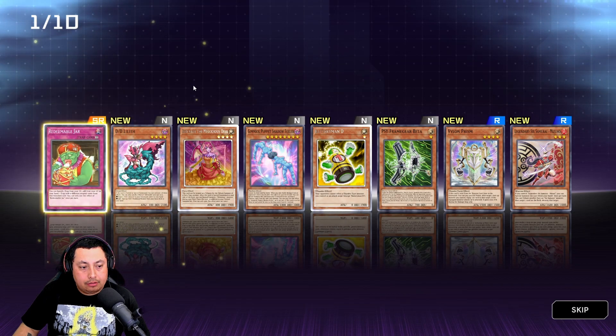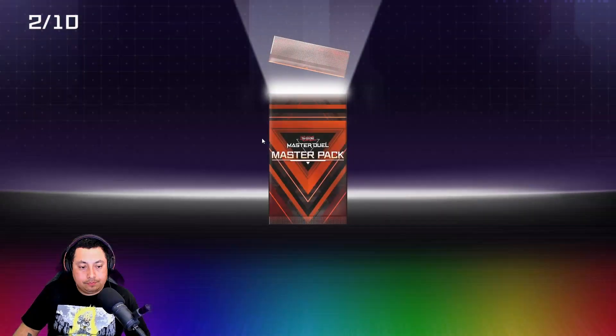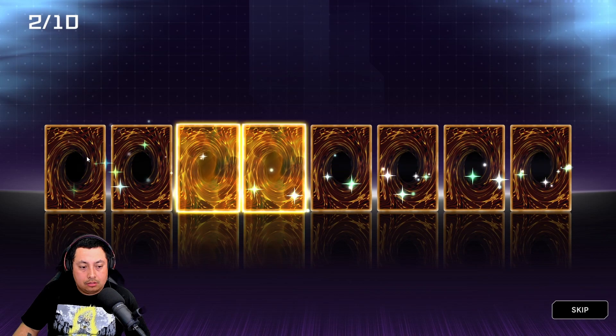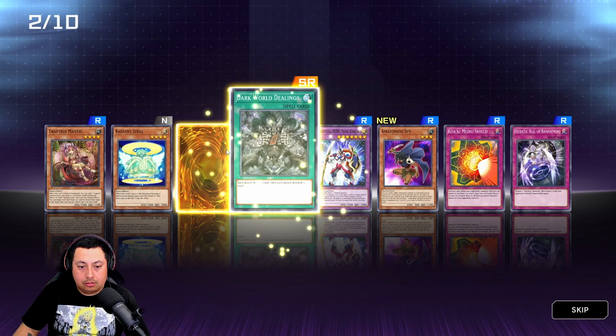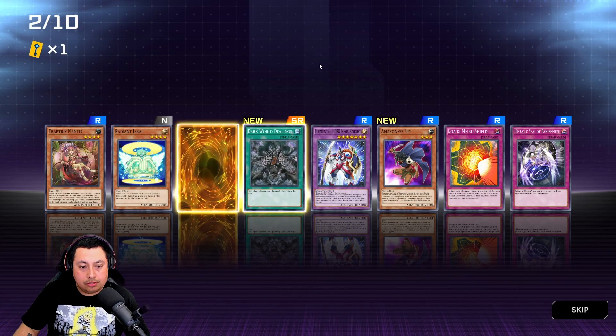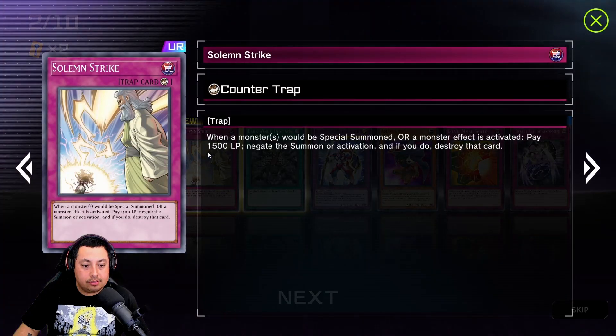Pretty good pack. Secret rare! Dark World Dealings — hmm, interesting. Secret rare — ooh, Solemn Strike! Sick, I needed that actually.